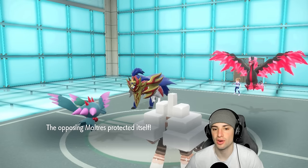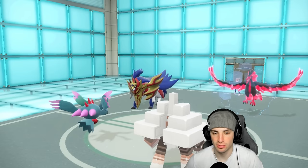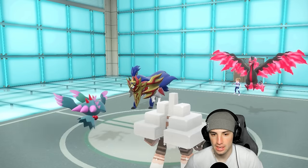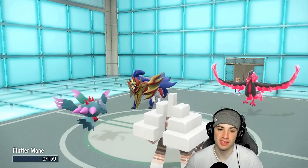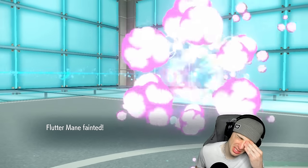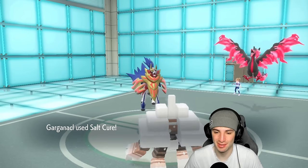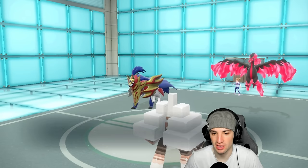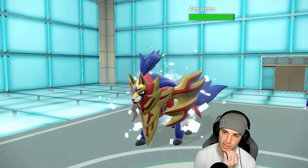They end up protecting with Miraidon. Are they going for Iron Defense? We're scared of Iron Defense for sure. They go for Heavy Slam on Zamazenta instead - actually really smart. Zamazenta is just an absolute beast. We do get Salt Cure up on it though, which is nice. Now I could bring out Calyrex and go for Trick Room.